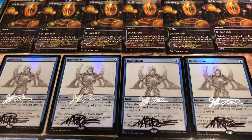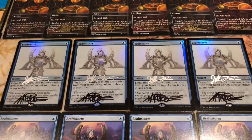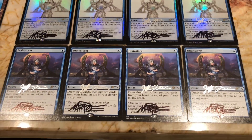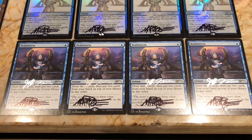We also got all of our Sol Rings signed in gold that we finally acquired from Commander Masters — those look pretty sweet in gold. Then we went back to Mark's booth when we saw Jeff Ferreira was there helping out. We had him sign these Brainstorm Secret Lair cards that were previously signed by Mark at GP Minnesota, and then the regular versions. Those look pretty sweet too.